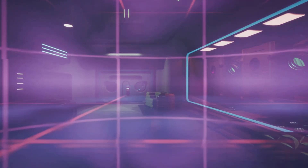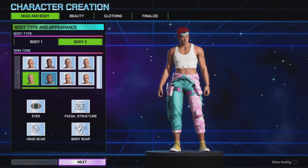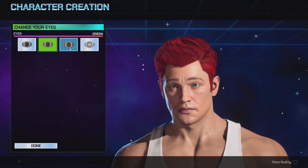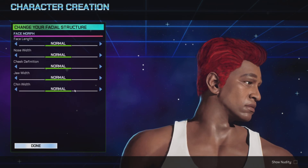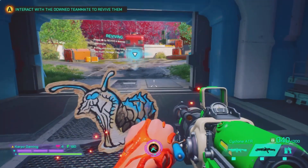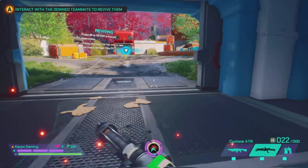From there, you are then taken straight into the tutorial. Before you do it, there is a little bit of character customization. You can switch out the head, body, clothing, and finalize your character. There's a huge 80s-themed vibe going on throughout the whole entire game, which sets itself apart to be a little bit different from other games in this genre.